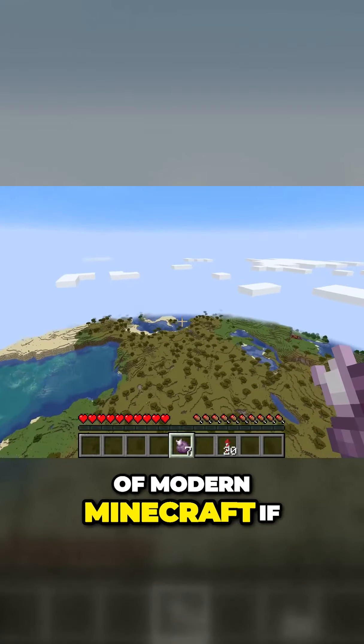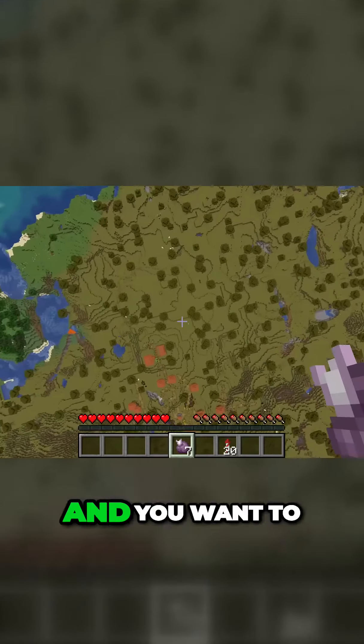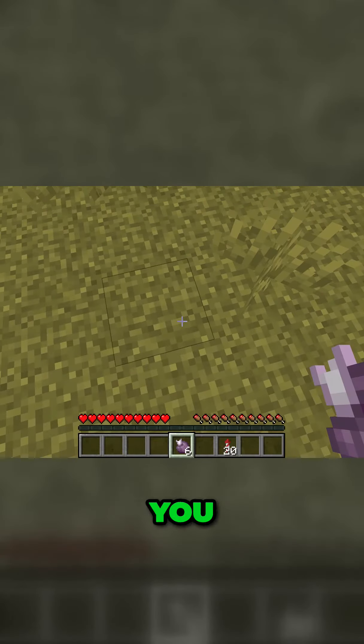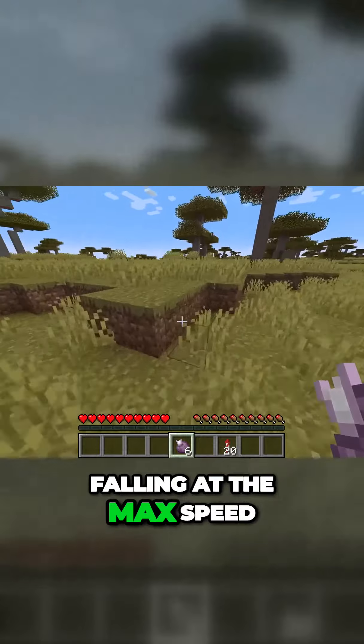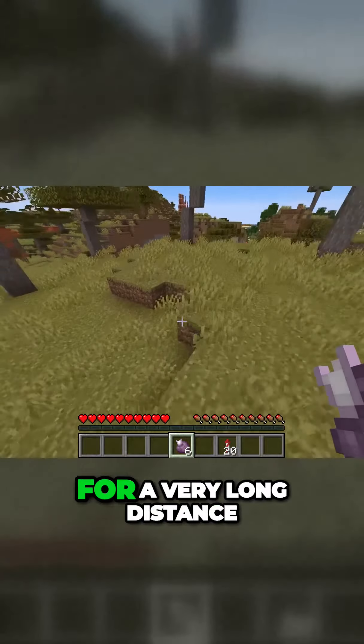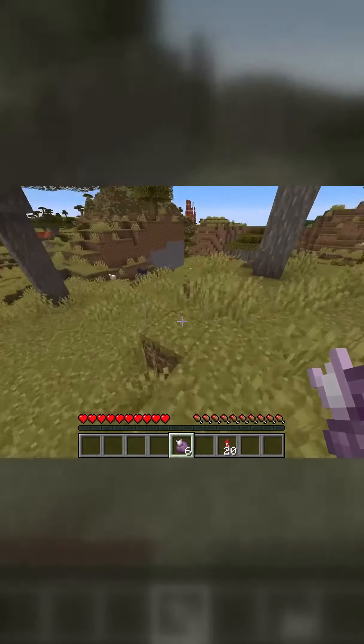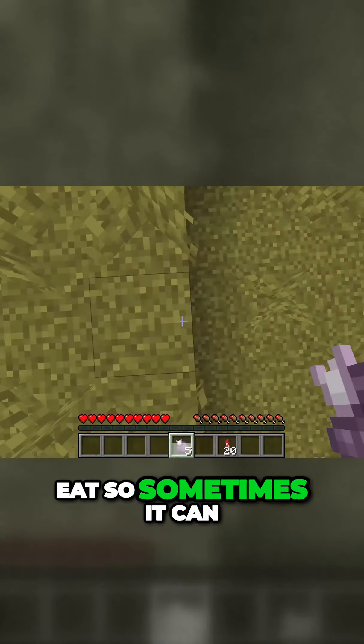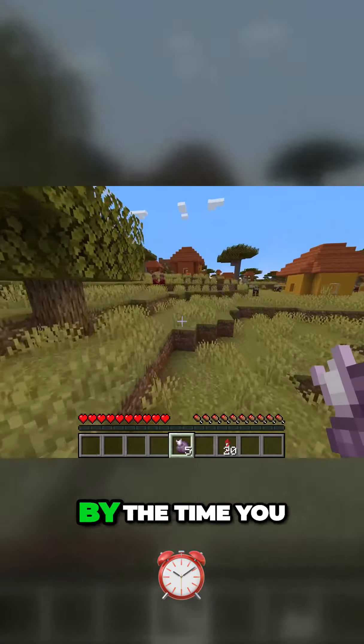Now inside of modern Minecraft, if you're falling to your death and you want to try living, eating that piece of Chorus Fruit will save you from death even if you're falling at max speed, even if you're falling a very long distance. The one thing to be aware of is that it can take a while to eat Chorus Fruit, so sometimes it can be too late by the time you eat it.